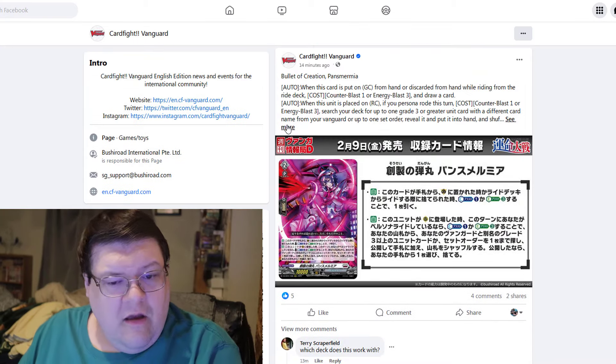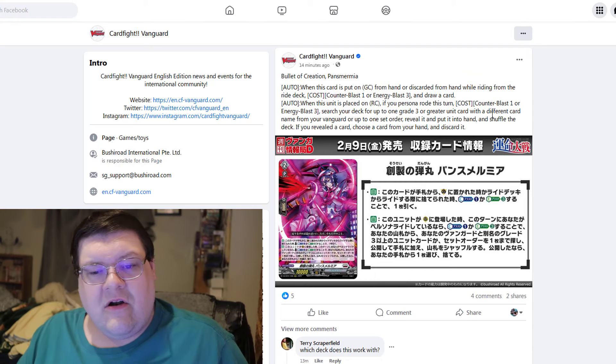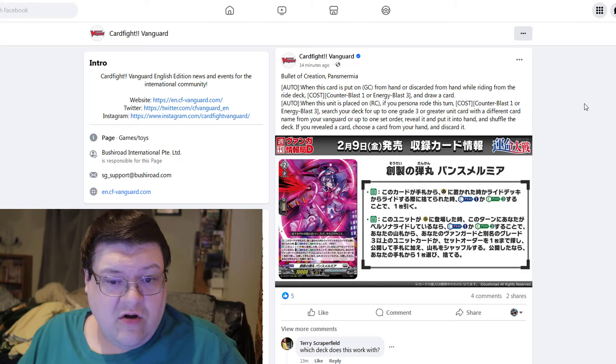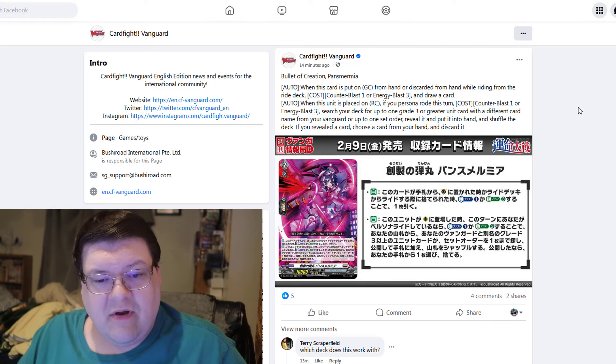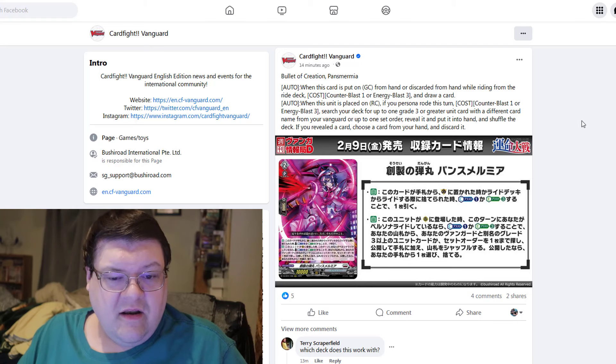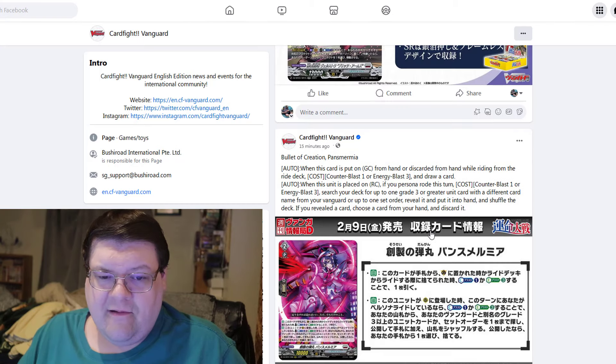That's not bad. Then we have our cycler here. When this card is put on the guardian circle from hand, or discarded from your hand by riding from the ride deck, we can counter blast one or energy blast three, draw a card. And when this unit is placed on rear guard circle and your persona ride this turn, counter blast one or energy blast three, search your deck for up to one grade three or greater unit card with a different card name from your vanguard, or up to one set order, reveal and put into your hand and shuffle your deck. If you reveal the card, choose a card from your hand and discard it. This card is actually pretty good.